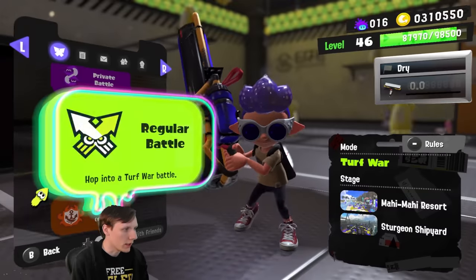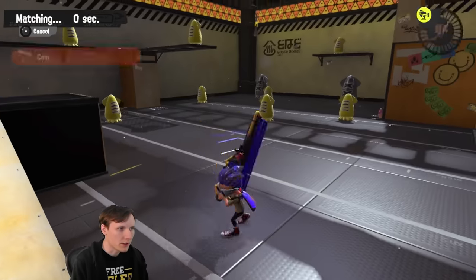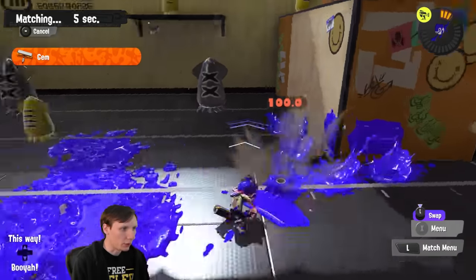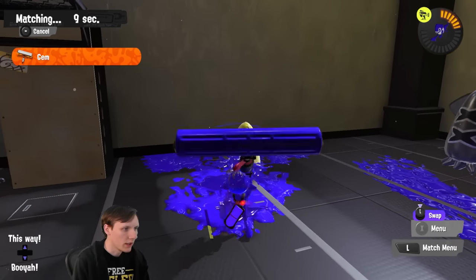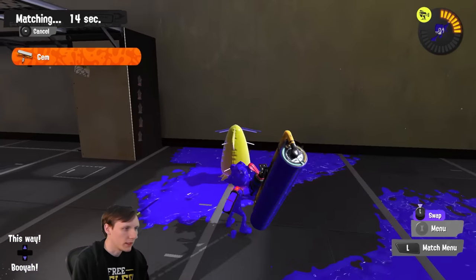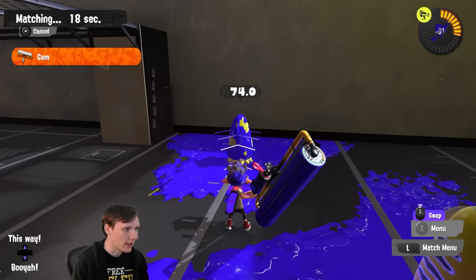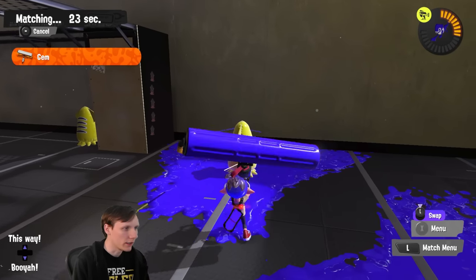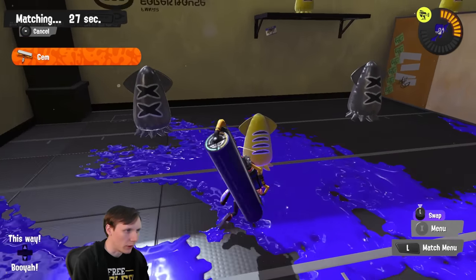So we'll get started with Rainmaker on Scorch Gorge and Metalworks. Carbon roller — you've got to get really close to one-shot someone. Like right here, kind of close. If I'm any further away than that, it does not one-shot. Even here — yeah, that's not one-shotting, that's not one-shotting. You're basically talking splatana wiper melee range, maybe a little bit further away than that.